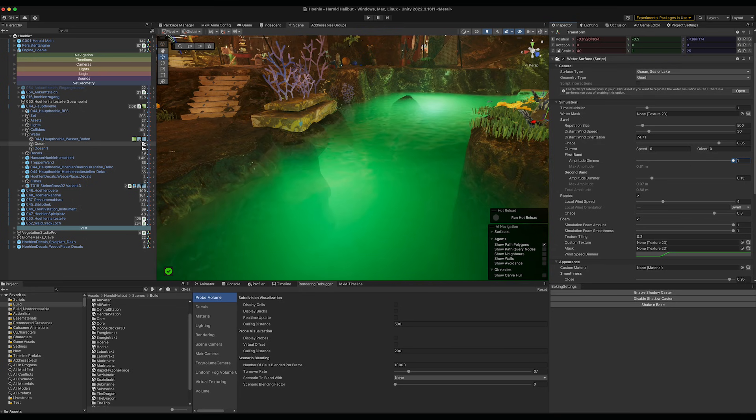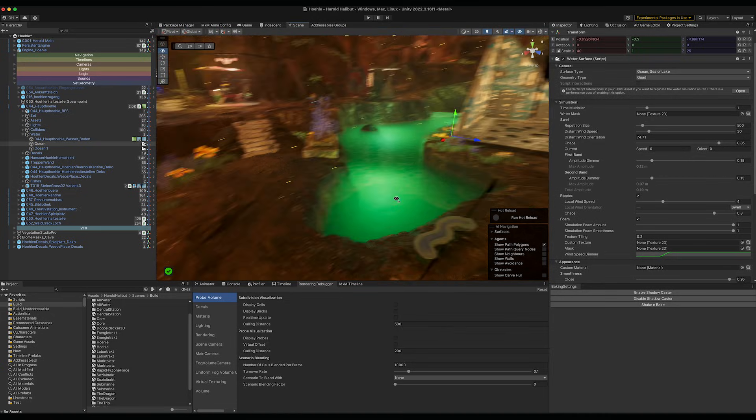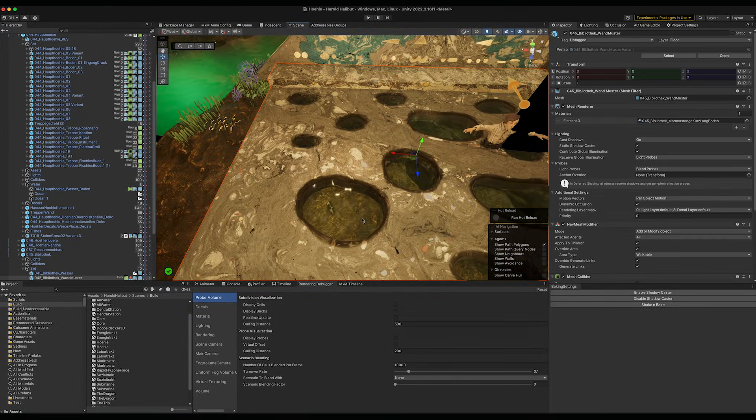Iterating on the HDRP water system to get the look we wanted was actually quite fast. We had a concept of how the water should look from the Shader Graph water we built prior, which had gone in the right direction, so things like color were already kind of clear. The first step was just adjusting the HDRP water so the general look – the strength of the waves and the color – matched what we had before, which was a process of about five minutes. From there we looked into all the additional features it offered.